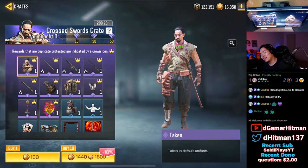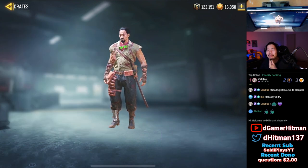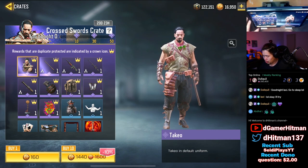They didn't actually make me a skin, but this skin looks exactly like me. We're going to hop into the game and explain it. As you can see, there is the brand new Cross Sword Crate, and you can get the Takio skin who absolutely looks exactly like me — beard, mustache, even has the little ponytail on top.